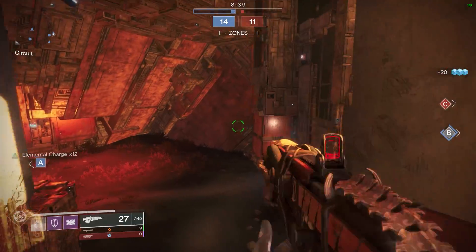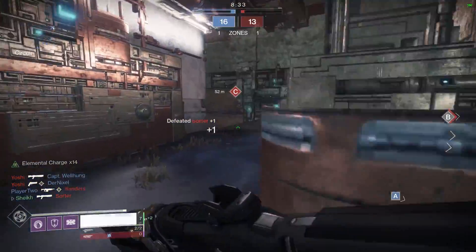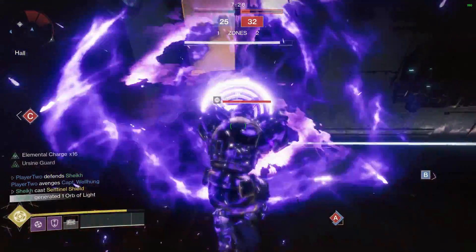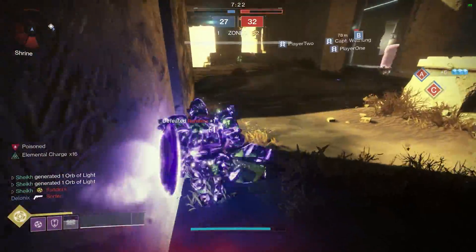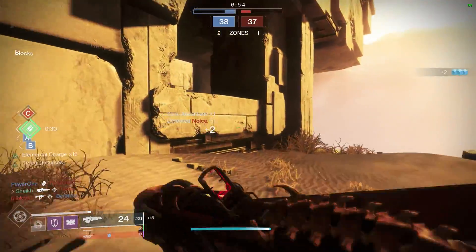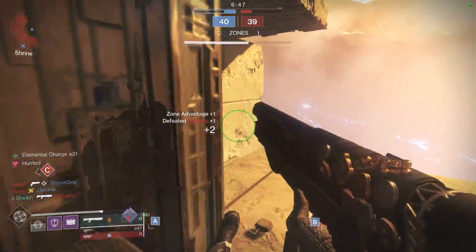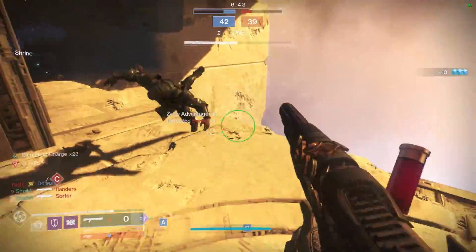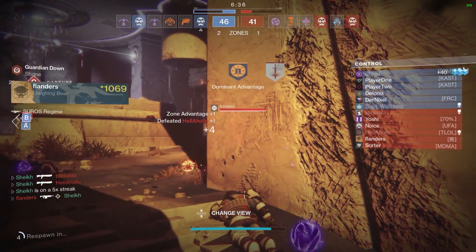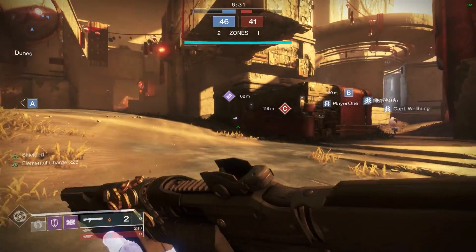That is a preemptive little attempt there and we're close to our super now. Obviously we're using Ursa Furiosa, so it's important that we make sure we pop our super when there's plenty of enemies around in order to block damage. Here we go. Quite a few kills in a short space of time - that should refill us. And look at that, we pretty much got a super back.